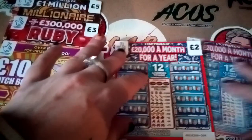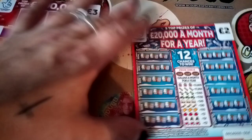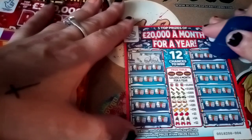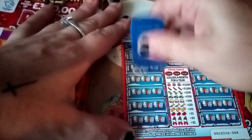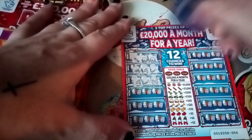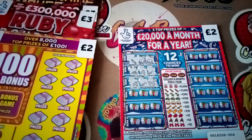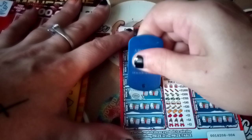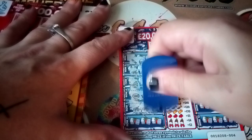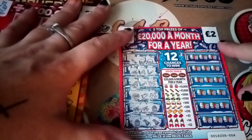So card 4 and card 5, and looking for three of a kind here. We have Cracker, Pudding and Pudding — no win there. We have Mistletoe, Hat and Trumpet. Hat, Trumpet and Ribbon. We have Beer, Scarf and Ribbon. Mistletoe, Mistletoe and Present. Present, Party Hat and Party Hat — so no win on that side.